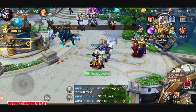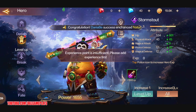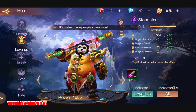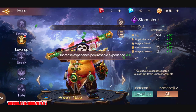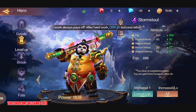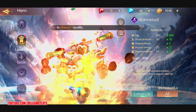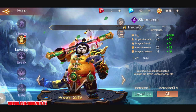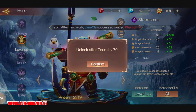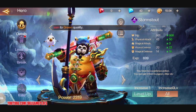Let me check out this section where I should be able to equip items, see details, and level up. There should be a part where I can use skills or something — I think I might have bugged the game. Yeah, I bugged the game.